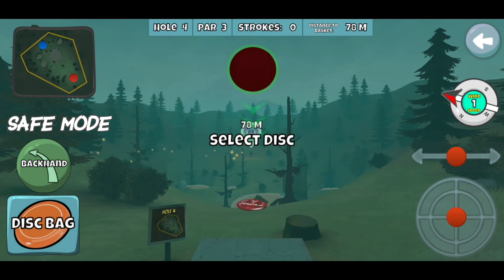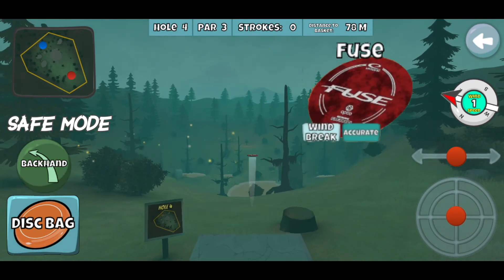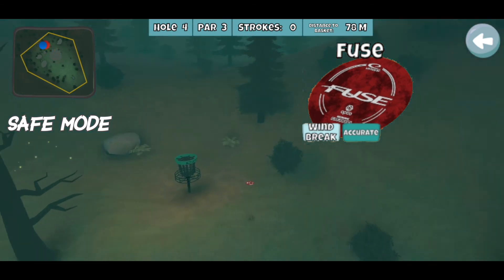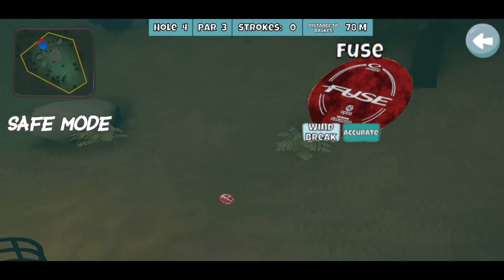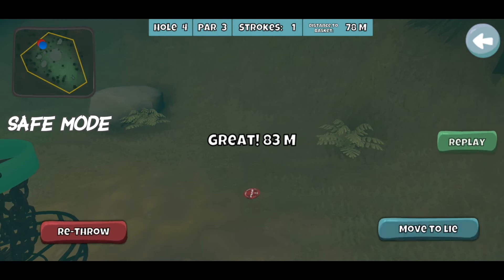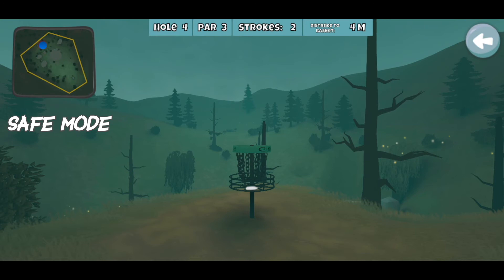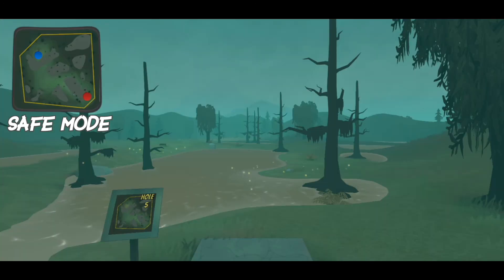For a safe run on this: if I have a straight, tailwind, or more, the Fuse can make it. This was a bad line but it might have front-caged it — was kind of close. The accurate Windbreak mid on this hole is exactly the distance to land flat on that hill, so just trust the angle you put it on and it should be tapping almost every time if you're not drawing middle, because you totally can.